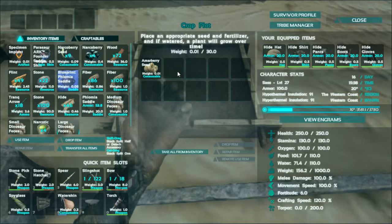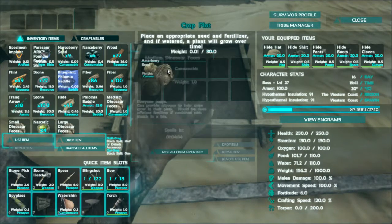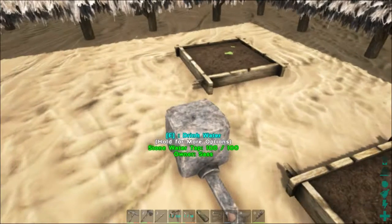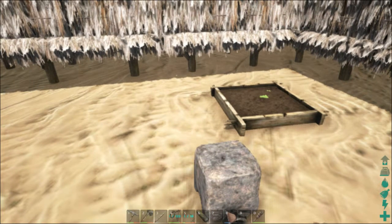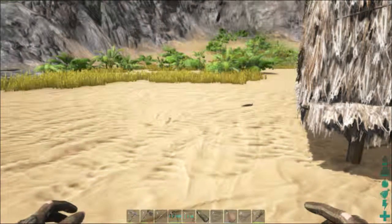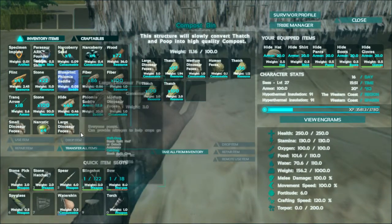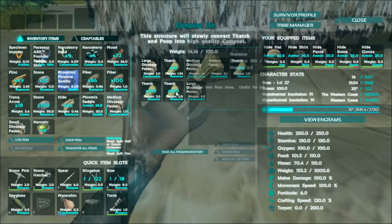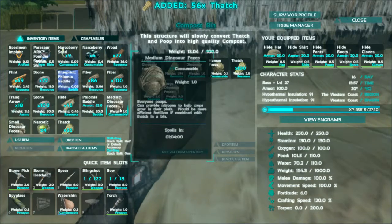You have it connected to a water source somewhere, and then you drop in animal dung or fertilizer, whichever you prefer. I guess it has to be fertilizer. There was something supposed to be right here — it's invisible. This is a compost bin, and basically you drop dung in that chimney and it will slowly convert it to fertilizer, which is good. We've also got a ton of materials and narco berries.